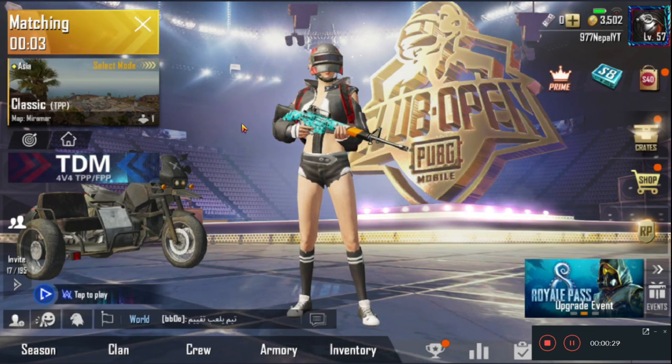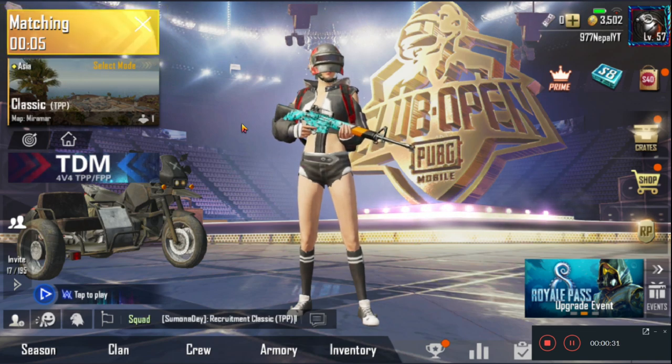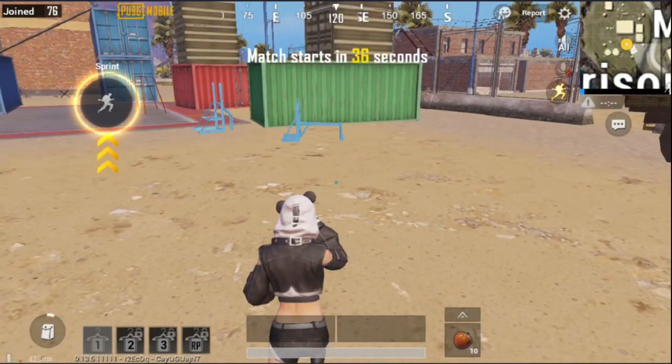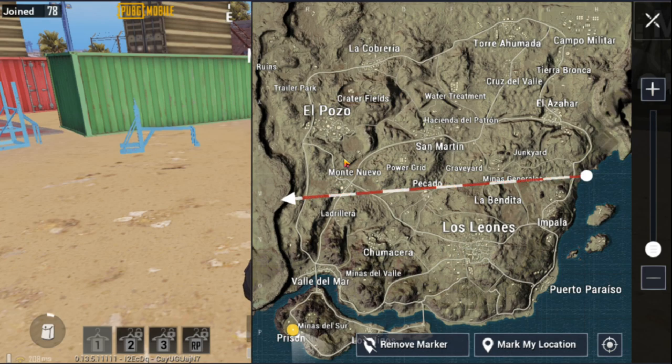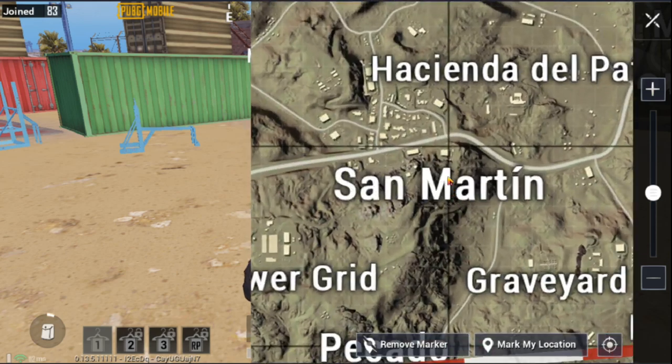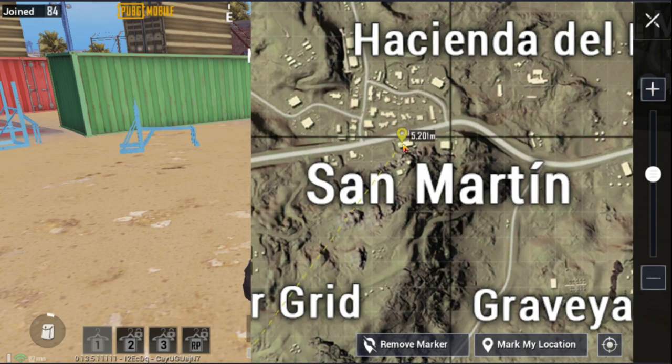Start the match. After the match has started, open the map and check whether the plane is heading nearby San Martin or not. In the map, you have to mark the location on San Martin.